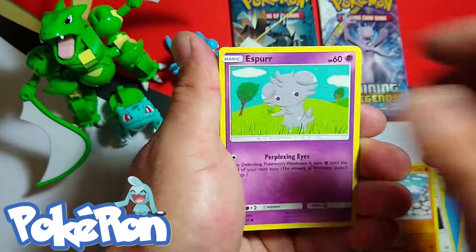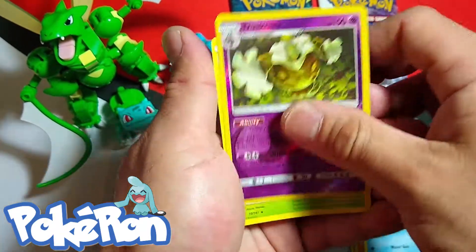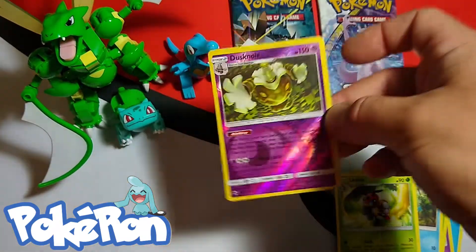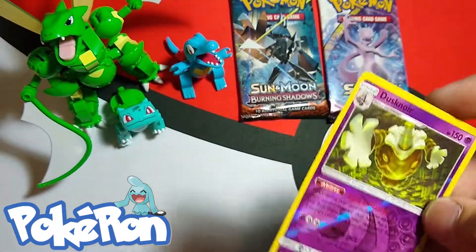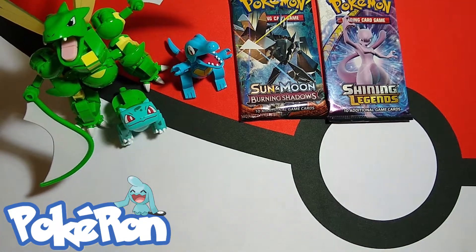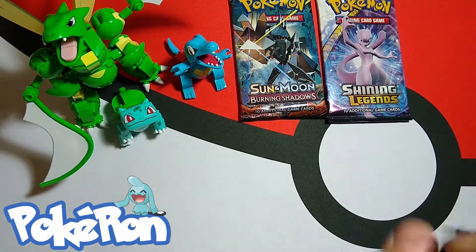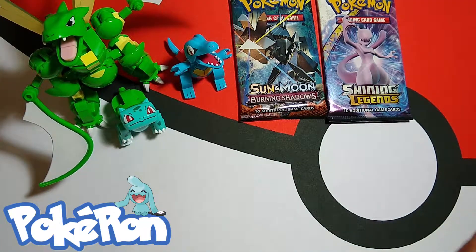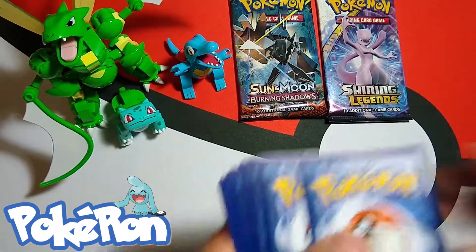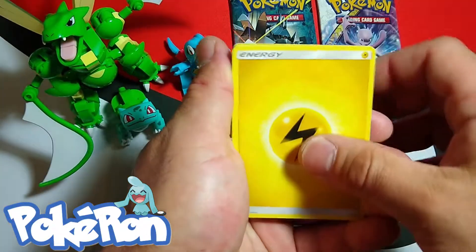Noibat, Esper, Panpour, Dustinal reverse rare — that's gonna get sleeved up real nice — and a Lydian non-holographic. That's why I love opening these older sets too. You open Unbroken Bonds and Unified Minds and it's awesome, don't get me wrong. It's just that we've seen the same Pokemon for the last month and a half, two months. Opening these older sets just gives you a better variety, you know.